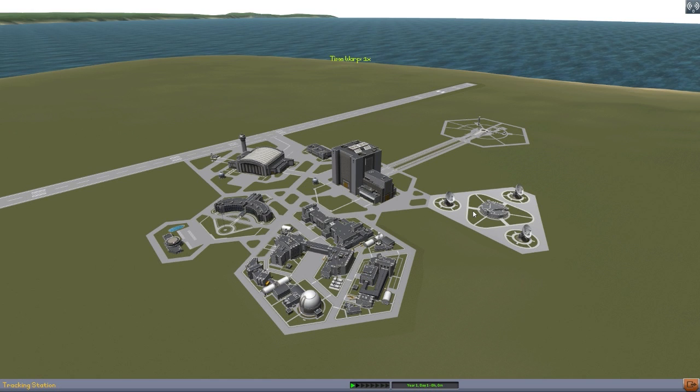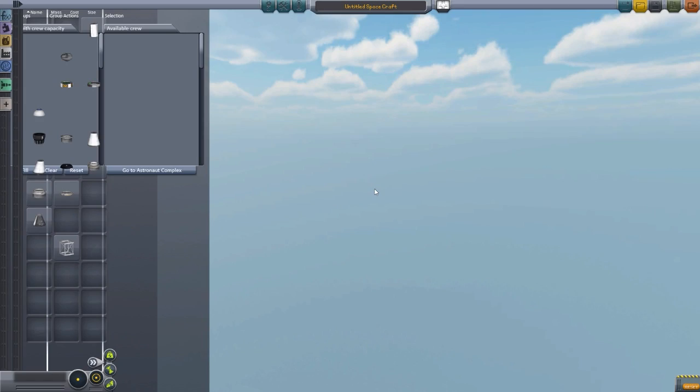It is a mod that's been around for a little bit, but I'm looking at it today because it is the official version 1.0 release as of January the 11th, so about two days ago. It is a Procedural Parts mod that adds in a variety of procedural parts, including tanks, SRBs, and decouplers. It has a lot of compatibility with other mods. We'll talk about that all in a little bit, but let's head into the VAB and start messing around with everything.